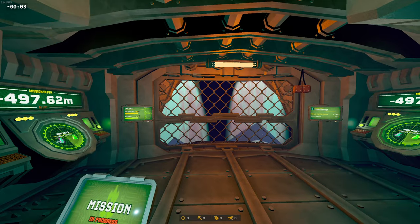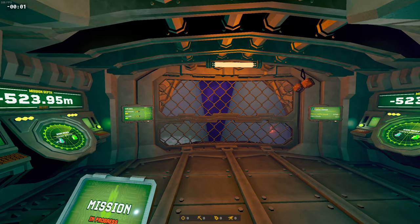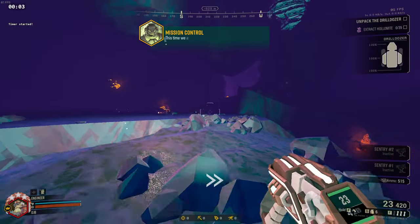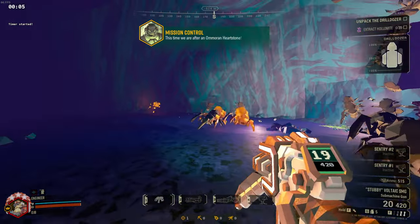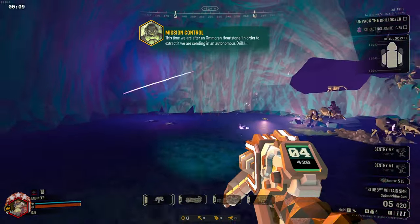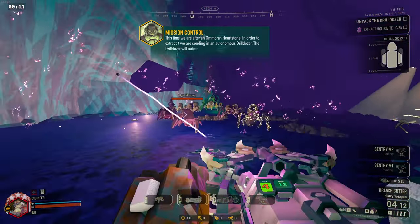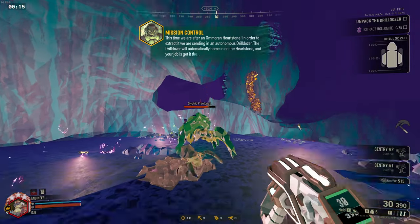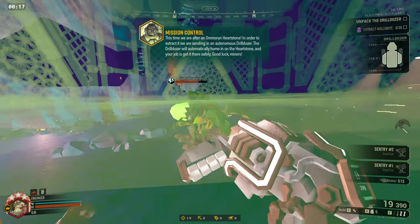We are breakable! This time we're after an Omaran Heartstone. In order to extract it, we're sending in an autonomous drill dozer to support you. The drill dozer will automatically home in on the Heartstone, so your job will be to escort it and keep it running. Good luck, miners.